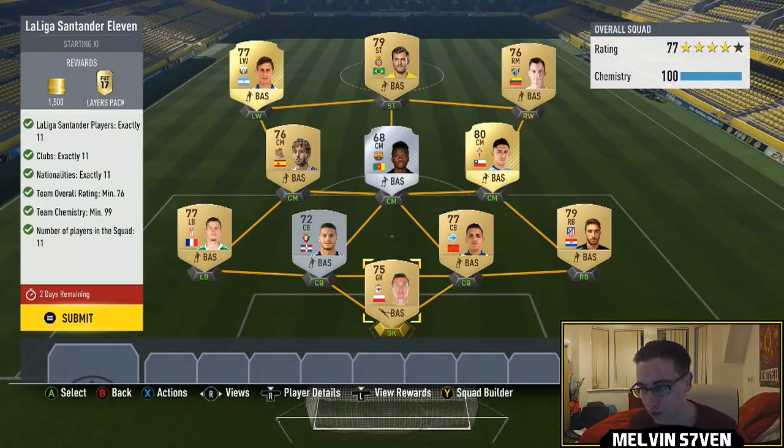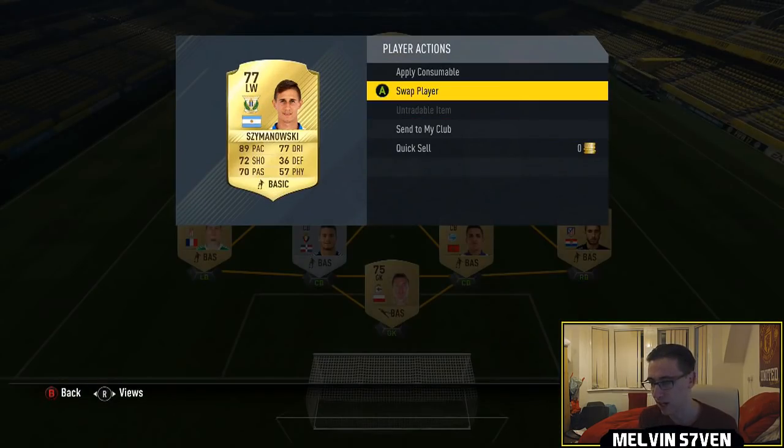What you get is a gold players pack which is a 12.5k pack I think, which is a bit disappointing, and 1,500 coins. You need 11 clubs and 11 nationalities from Liga Santander. This is relatively expensive for what you're actually getting.